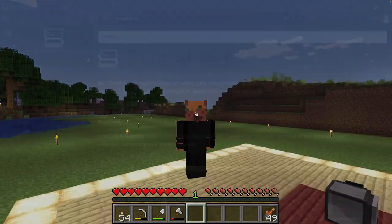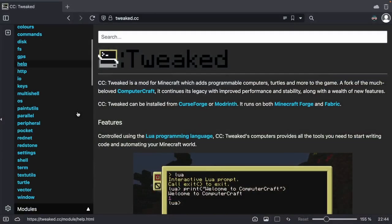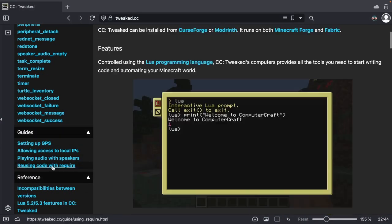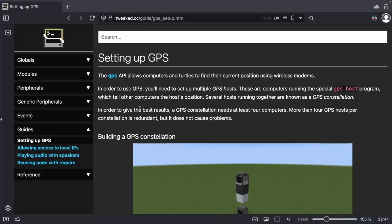To get started, I'm gonna look at the documentation for this. There's a little bit of a guide on the Tweaked CC website which has setting up GPS. The GPS API allows computers and turtles to find their current position using wireless modems. In order to use GPS, you'll need to set up multiple GPS hosts. These are computers running a special GPS host program which tells other computers the host position.